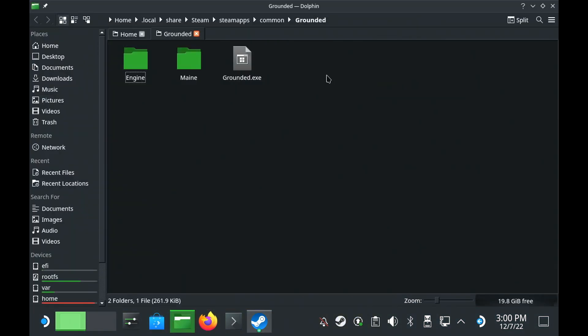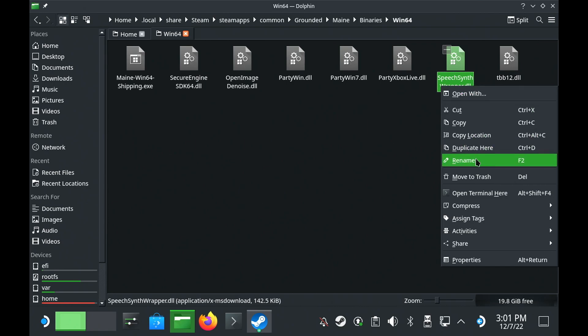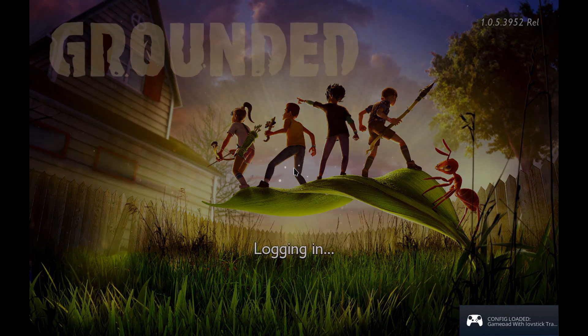From here, go into the folder named Main, then into Binaries and Win64. Inside here, you can rename or simply remove the file named SpeechSynthWrapper.dll. Doing just that will allow you to get into the game right to the main menu, where you can dive in and play some single player.